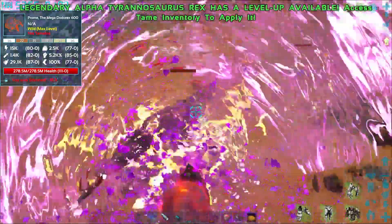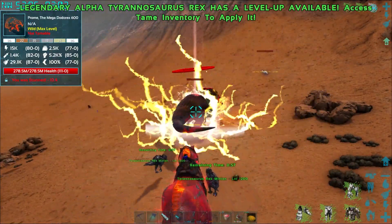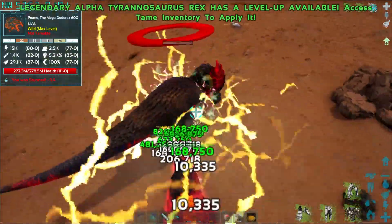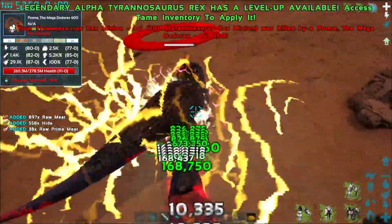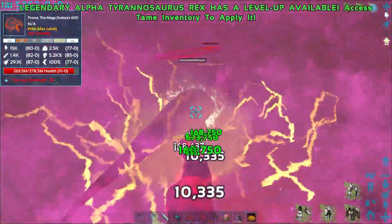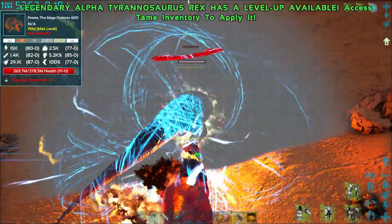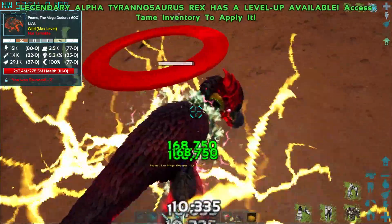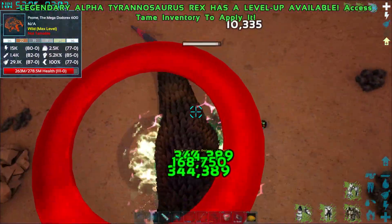We're going to stun lock him if we can — we can. And then we're going to shift Q to send in the dudes. They're probably going to get one shot. Do a little bit of damage first. Stun lock him again and you guys just keep hitting on him. They're gone — it lasted a little while. Let's hit him with the other buttons: X button, control, R. I keep forgetting which one's which.